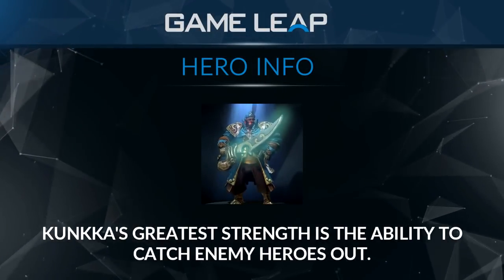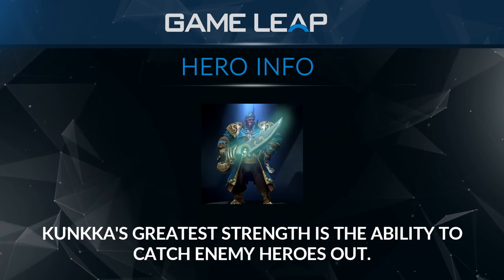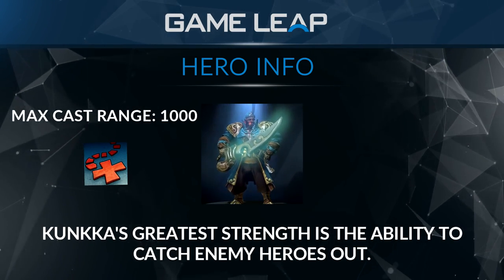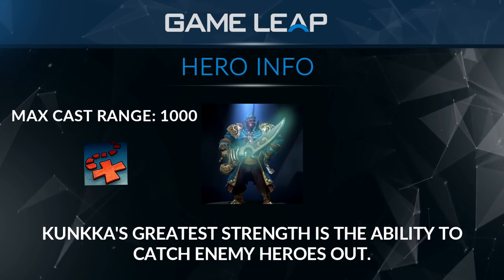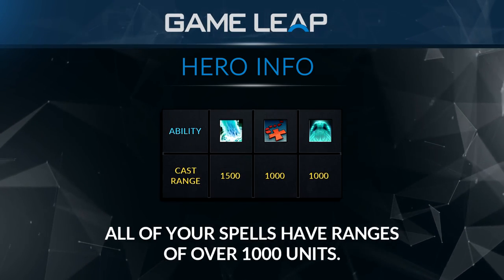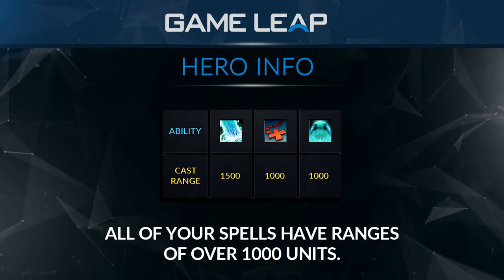Kunkka is a fairly well-rounded hero, but he has some areas where he really shines and others where he suffers. In my opinion, Kunkka's greatest strength is his ability to catch enemy heroes out. At max level, X Marks the Spot has a huge range of a thousand units, in addition to a short cooldown of 8 seconds. Lightning X allows you to set up easy Torrents for yourself or set up an allied player spell such as Light Strike Array. All of Kunkka's spells have ranges of over 1000 units, so he can do his job while being out of the effective ranges of most other heroes.